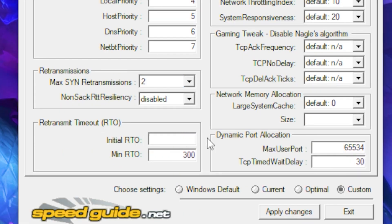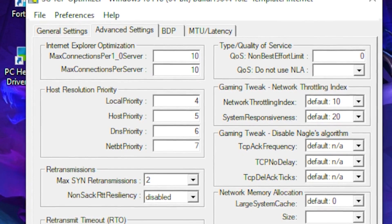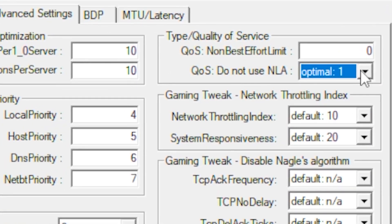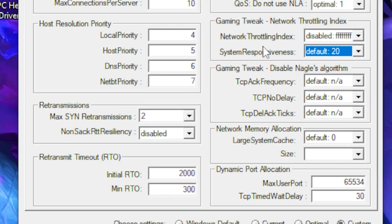Set the next field to 2000, leave the one after that as 300, then type 0 in the following field. Click the dropdown box and select the optimal option. Then go to Network Throttling Index and set it to Disable.